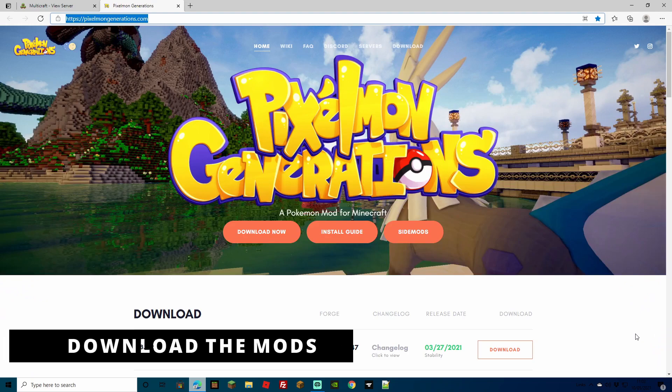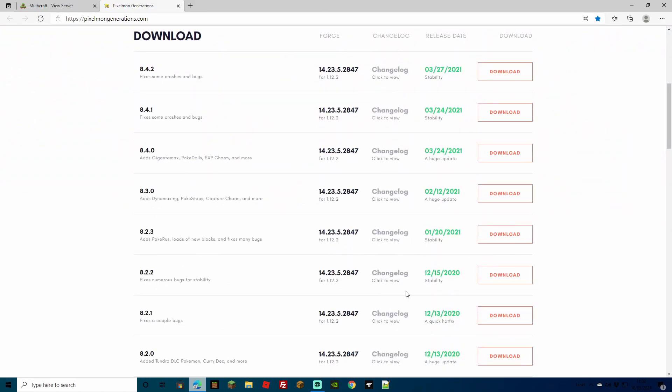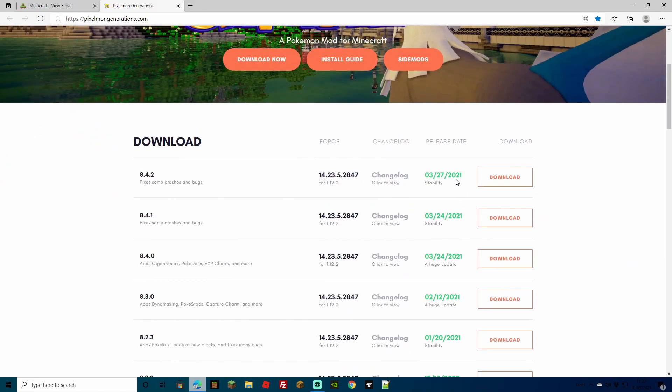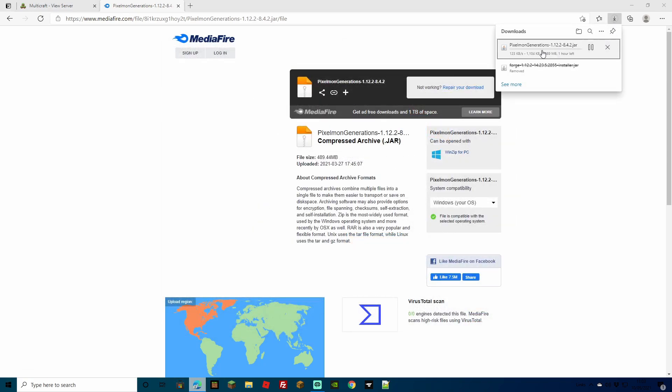Now that we've got the Forge installer installed, we want to actually get the Pixelmon mod — the actual mod itself — and any side mods you might want with it. Click Download Now and it's going to take you down the page with all the corresponding downloads. The top one is usually the latest release, and this is also where you can check if they're compatible with the Forge you just downloaded. I'm going to click Download on the top one. It'll bring you to the Mediafire page — hit the blue download button. Go to your downloads and make sure that the file is a Pixelmon Generations 1.12.2 jar. It's a bit of a large file so it can take a little bit longer.